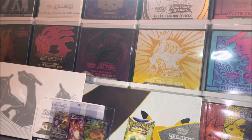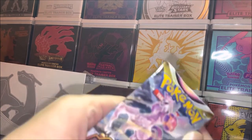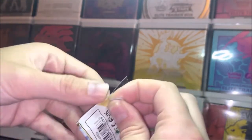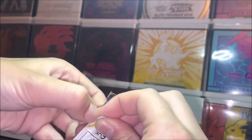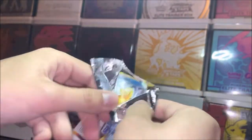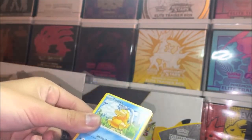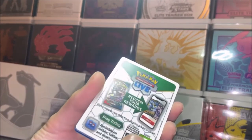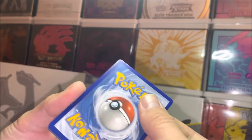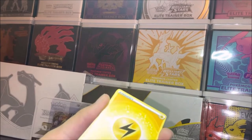Let's do an Astral Radiance pack — we haven't opened much of this on our channel at all. We probably opened the tins once or twice. We got a white code, but I thought I saw something sparkly — we'll have to see. Guess the energy — what do you think, JoJo? I'm gonna go with psychic. Oh, it's electric!